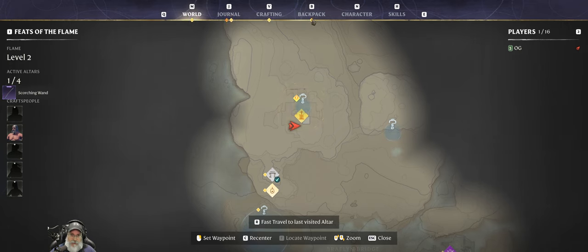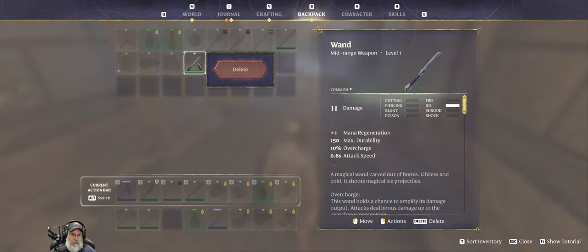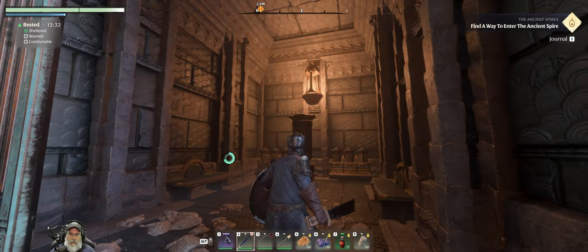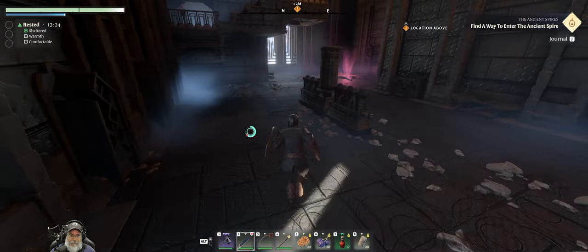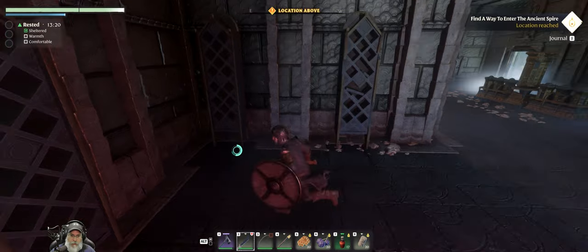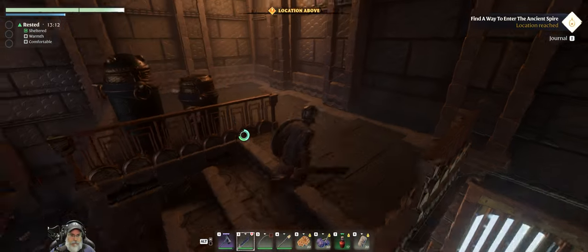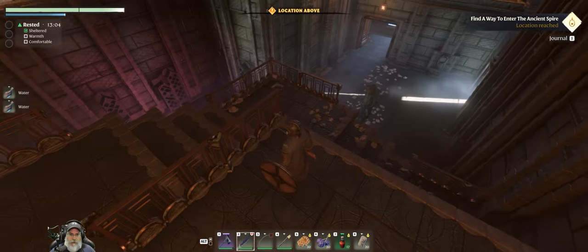That is actually a really nice wand and it does fire damage too — it'll take the place of the old one. We can delete the old wand to save a slot. We also got a metal plate — nifty! All right, I guess that was the only reason to open that room. There's a balcony out here. Let's go up this way and break these — just got water out of those.